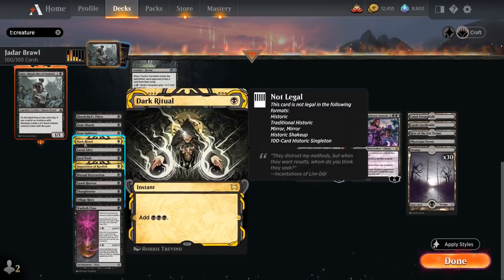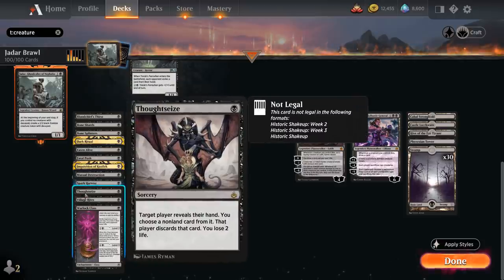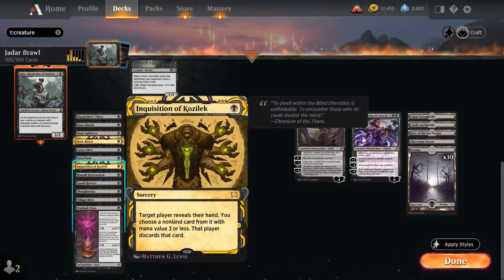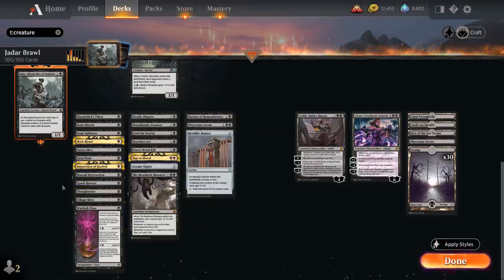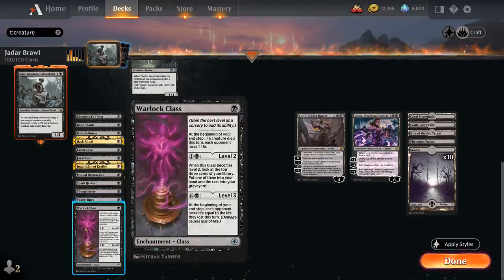Dark Ritual adds triple black to our mana pool — a great way to ramp into planeswalkers two turns ahead of schedule. Fatal Push is more removal and can easily enable revolt by sacrificing a creature. Thoughtseize and Inquisition of Kozilek are our 1-mana discard spells. Village Rites can sacrifice a creature to draw two cards. Warlock Class can passively deal damage whenever a creature dies on our turn, then we can level it up to draw cards, and at level 3 it can double our damage output.